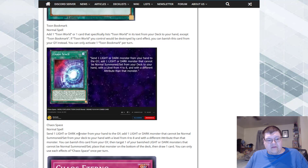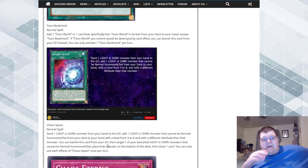Chaos Space: send one LIGHT or DARK monster from your hand to the graveyard, then add one LIGHT or DARK monster that cannot be normal summoned or set from your deck to your hand, with a level from four to eight and a different attribute than the sent monster — so send LIGHT, search DARK, and vice versa. You can also banish this card from the graveyard to place one of your banished LIGHT or DARK monsters that can be normal summoned or set on the bottom of your deck and draw one card. Each effect is once per turn. This lets you tutor every Chaos monster in the game. The cost is inherently a minus-one but it pays you back later with the draw, so that's not bad.